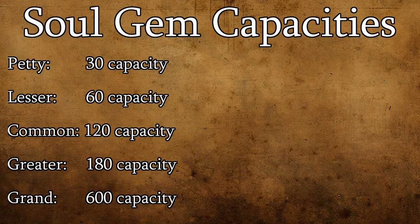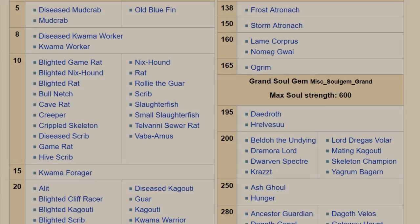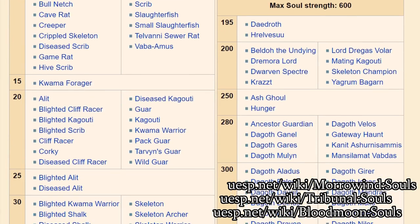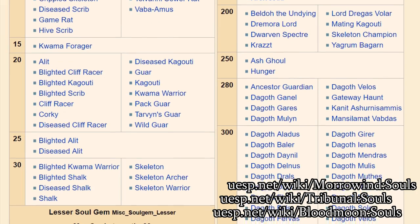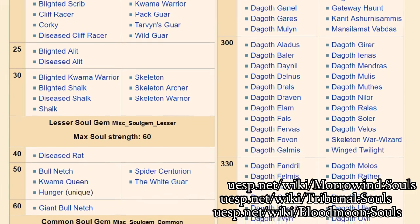There are five different standard soul gems in Morrowind, each with their own capacity, and one unique artifact soul gem. What makes this artifact — Azura's Star — special is that unlike standard soul gems, the gem itself will remain intact even after the soul contained is spent. Every creature type in the game also has a specific soul size, though it's not really necessary to keep track of most of that information. We'll go into detail on that in just a bit.